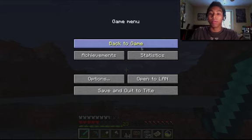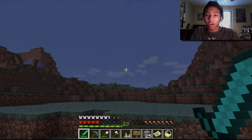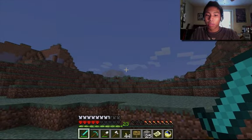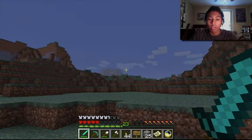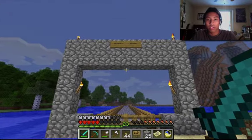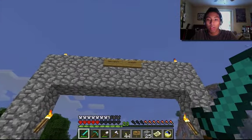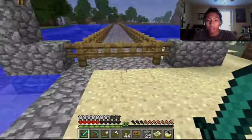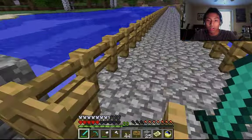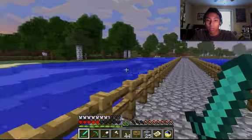A lot of work was put into this house. There it is guys — right there. Look at that mountain just forming out of nothingness. Just kidding, the house is actually right here. I made a gateway. The sign says Matthew's Gateway. I put my torches here. I even made a fence — a fence for it all. You have no idea how many trees I had to go through; I didn't want to cut down most of those for the scenery purposes.